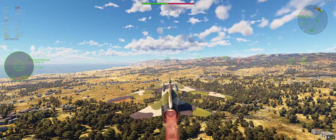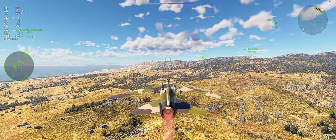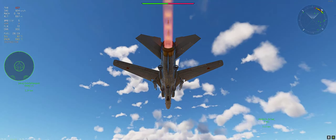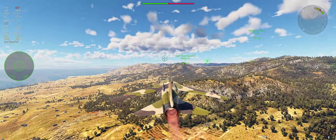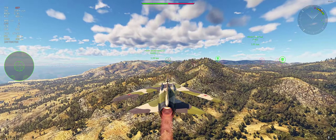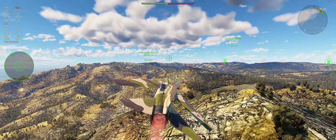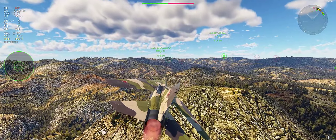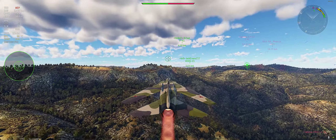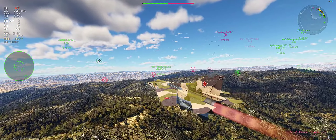Out of the box, the MiG-27 gets two R-13 missiles while the Super A22 gets R60s. The MiG-27 also gets 20 FAB 100 bombs, which is enough to take out one base. When grinding the MiG-27, use the FAB 100s because you're guaranteed to take out one base. The next bombs are the 250s, but it's such an odd number I could never take out a base alone. Then the 500s - with about six of them you can kill one base and drop two extras.